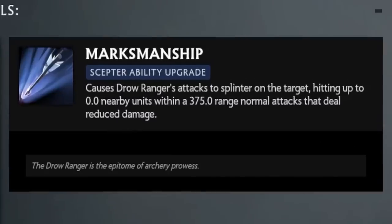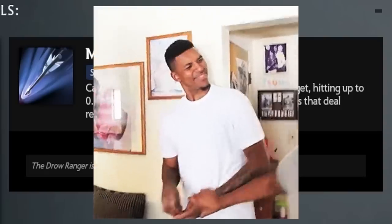It says: "Causes Drow Ranger's attacks to splinter on the target, hitting up to 0.0 nearby units within a 375.0 range — normal attacks that deal reduced damage." What?